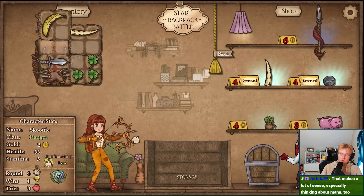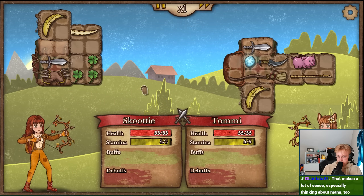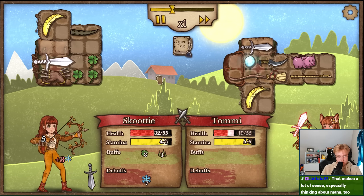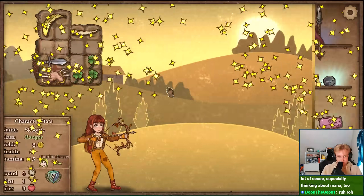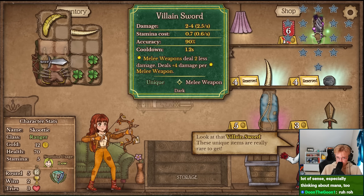The best way to build around the villain sword is to buy weapons that either don't use stamina at all, like the dagger, or use a ton of stamina, like the vine. The reason you want weapons that use too much stamina is because once your stamina is gone, for any stamina that you regain, you only want the villain sword to be able to use it. By only having high-use weapons, you will never get enough stamina to use them again, because the villain sword is going to be using it.